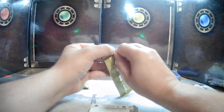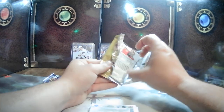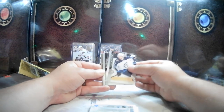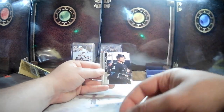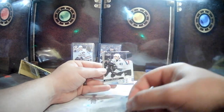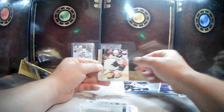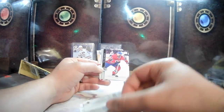Three packs left, only two Young Guns so far. That means if we don't get any more, the video after next will have four Young Guns — because canvas ones are not supposed to count. Tucker Poolman, Kel Mcleod, Patrick Marleau, Andres Bjork. John Leonard is our third Young Gun — official. Troy Terry, Victor Mete, Chris Driedger.